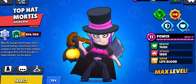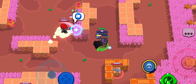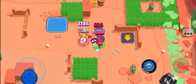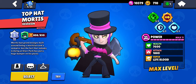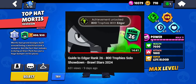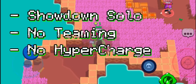I have a love-hate relationship with Mortis. But all teaming shenanigans aside being the bane of a Mortis' existence, one thing is clear to me. Although Mortis is definitely harder to play than most brawlers, once you get the hang of him, the outplay potential and reward is incredible. However, just like Edgar, you do have to wait for that right moment. As always, this challenge was done in showdown solo, no teaming, and without his hypercharge because he didn't have one. Sorry, Mortis gang.